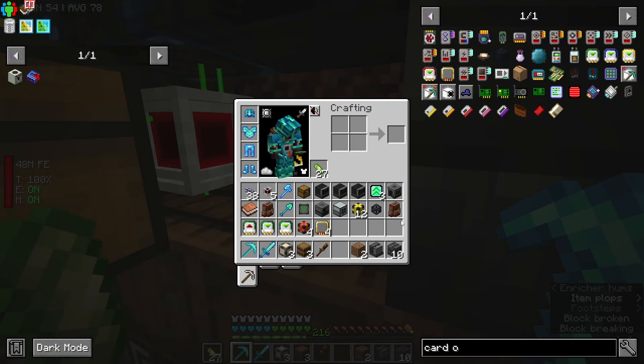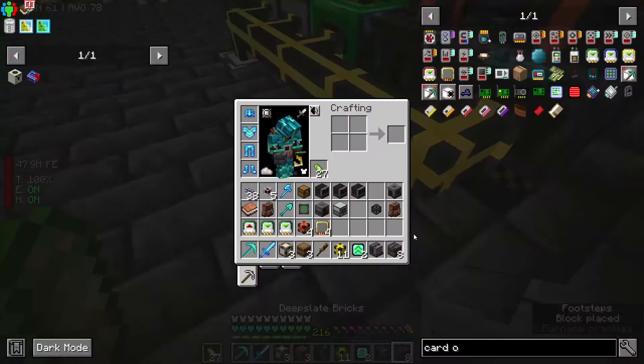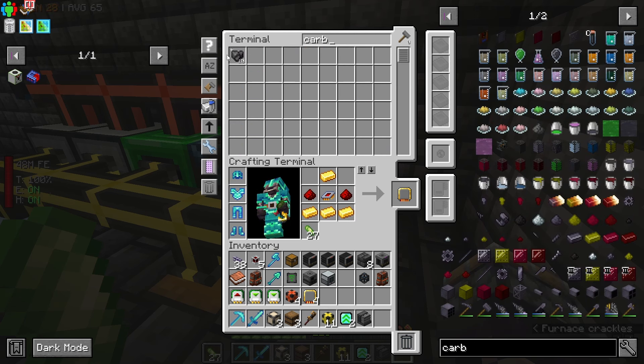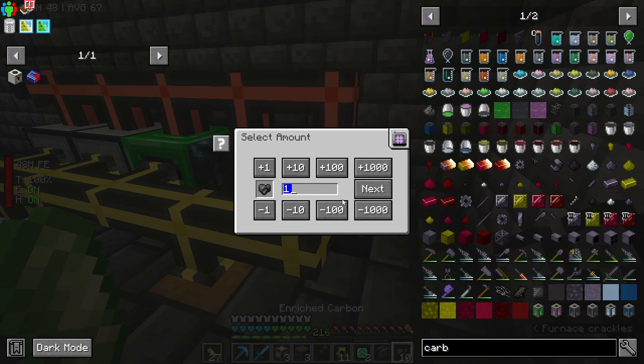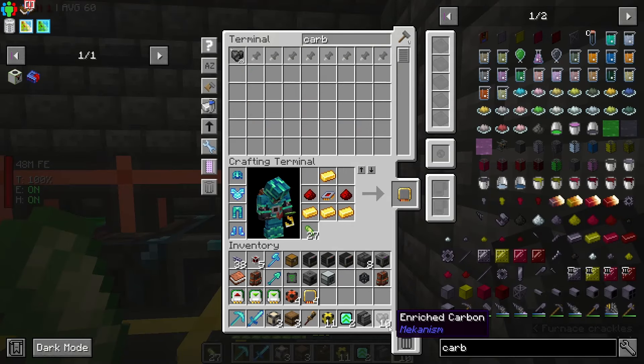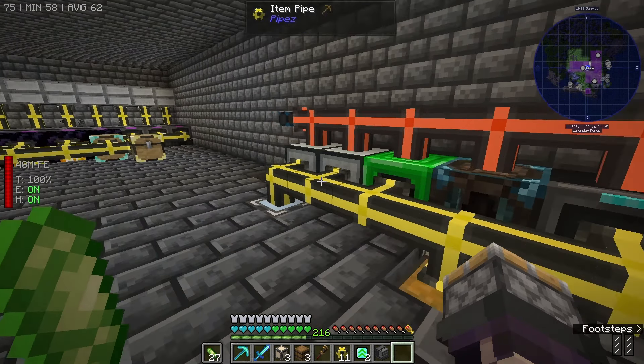Let's just straight up replace this — a little less overkill. We'll do 25 this time. Okay, so that was the issue — it just wasn't pushing enough in there. But that's okay. So that is the Elite Enriching Factory completed. Of course, we'll want to upgrade that as time goes on.